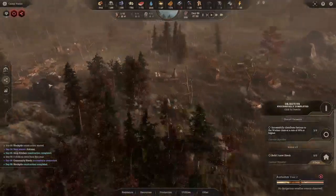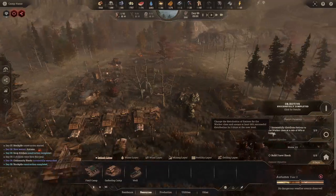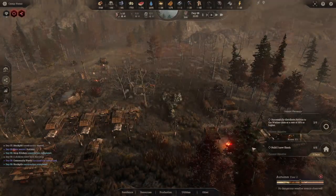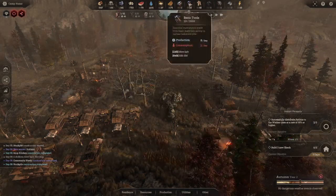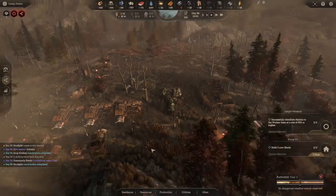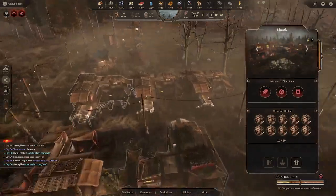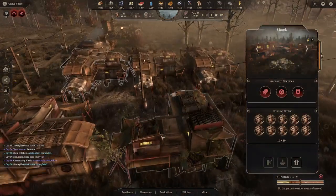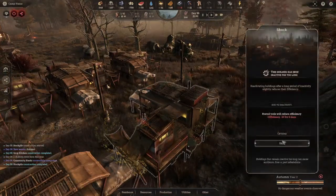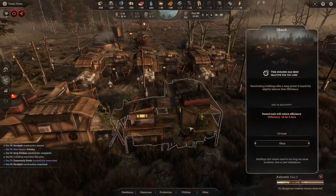Let's see what else — the community wants us to go another day with four rations. The tool production should now go up by three per day since we're using two — that'll keep us in the positive. Also some buildings that aren't used for many days get run down and have to be fixed. You can see them looking a bit run down with plants growing on them — you pay a small fee to have workers fix them so people can move in.